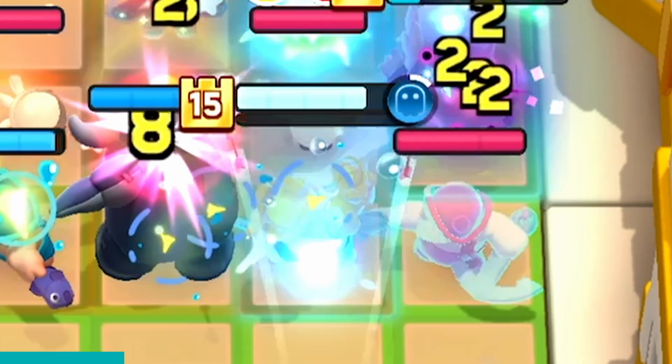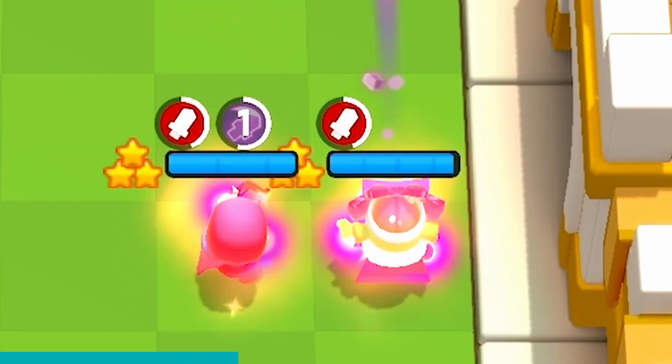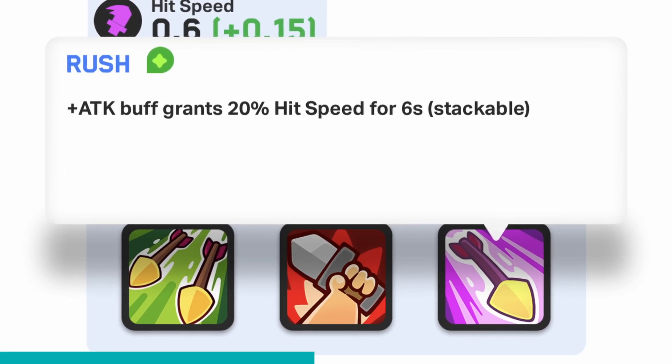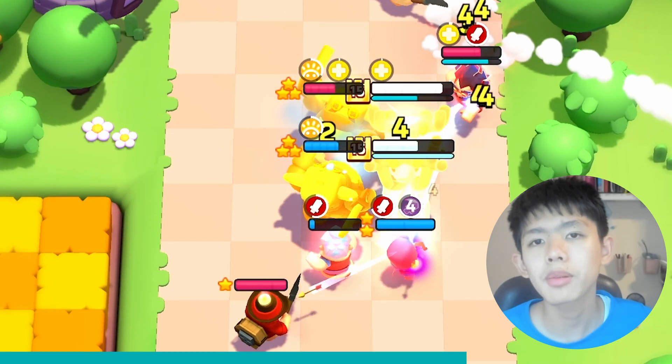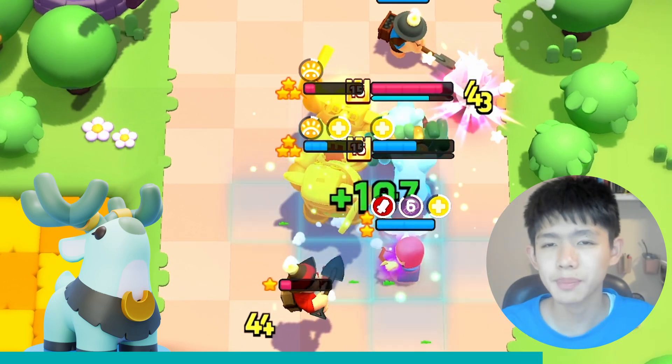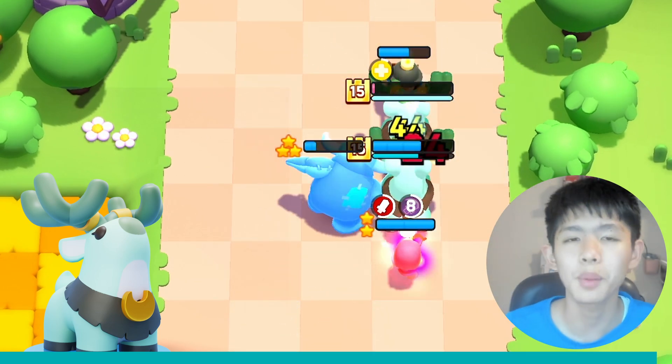Barber King and Archer is a great combo. The Archer can benefit a lot from the Barber King super, especially since the Archer can also get an attack speed buff with the third star, and that can stack to insane amounts. The same can be applied to the Natureborn Deer, but that can be a bit trickier to pull off — though it's definitely possible.